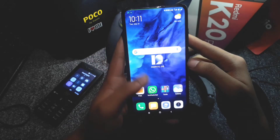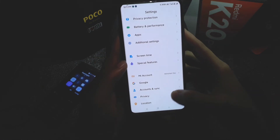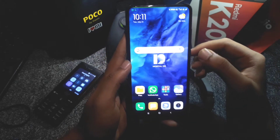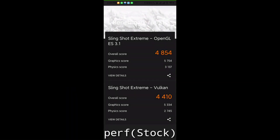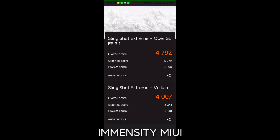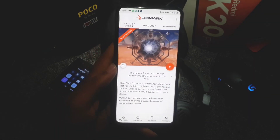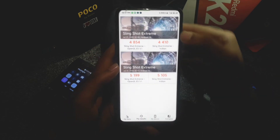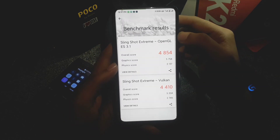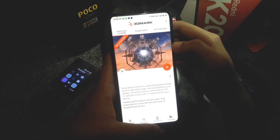Regarding performance, I tested two to three kernels on this ROM and ran benchmark tests — the results screenshots are shown. Out of all kernels, I got the best performance on the Fixie version 0.24 and on the Perf kernel, which is the stock one.